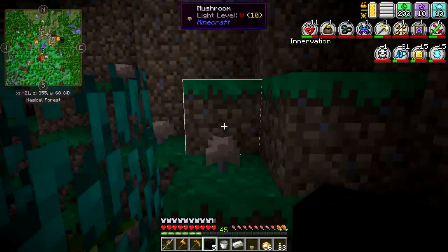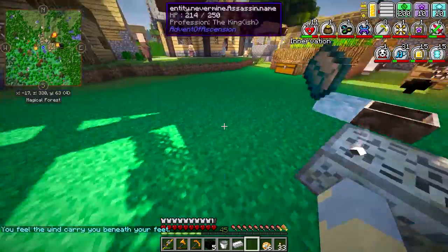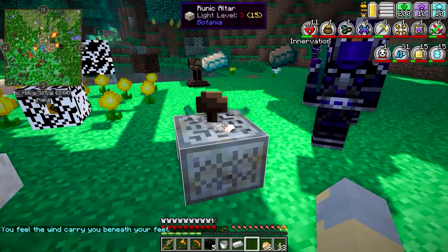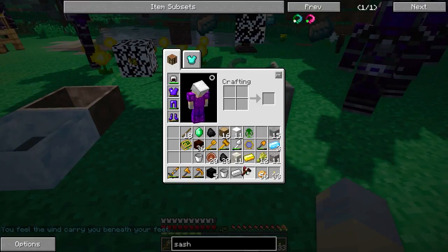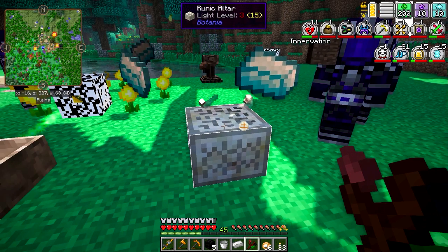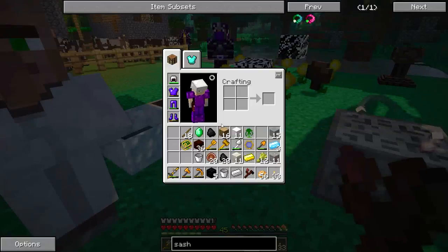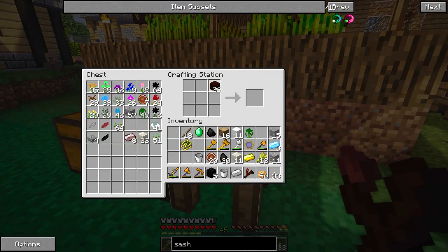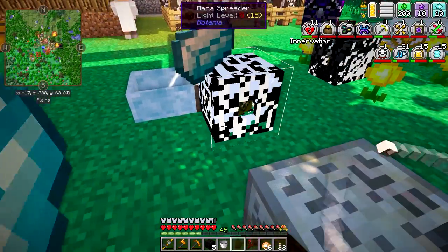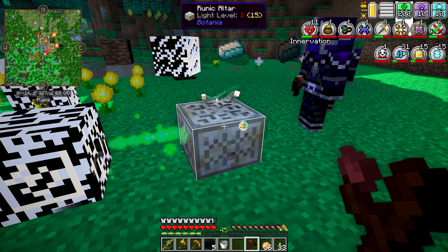There happen to be some Mushrooms just hanging out nearby, so we'll make use of those. We've got our three Mana Steel Ingots, a bit of Smoothstone, one block of coal, and a Mushroom. We also grabbed a Gold Ingot and a Black Petal, and that will start working our way up to the Earth Rune.